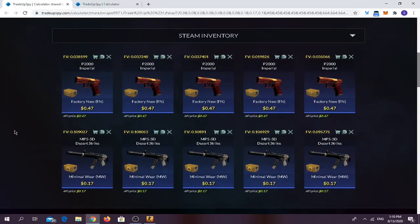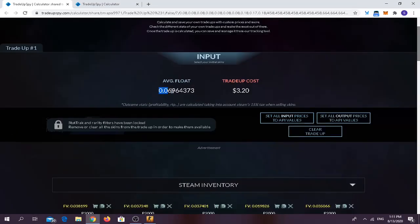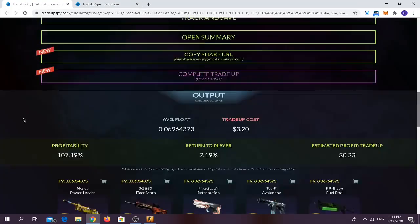For the second trade-up, it's a mix between Revolver and Prisma 2 skins. You need to use five factory new P250 Imperials with a float of 0.039 or below, and five minimal wear MP5-SD from the Prisma 2 collection with a float of 0.11 or less. The average float should be below 0.07, and the trade-up cost is $3.20.